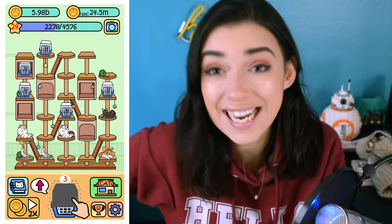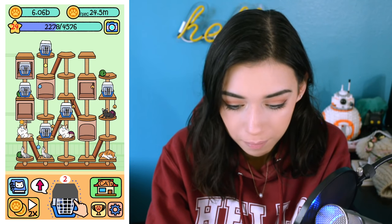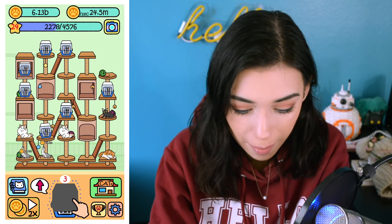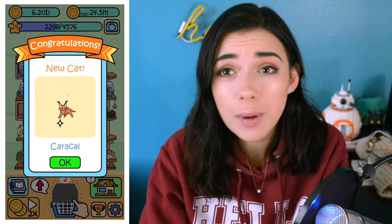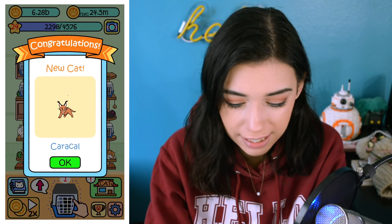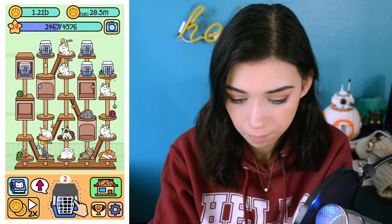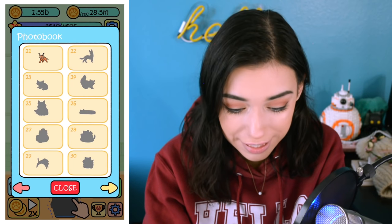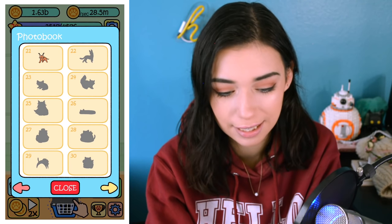I did it! We're gonna find out what the 21st cat is. Oh wow — I'm stressed. Boom. Caracal? It looks like a little bobcat baby! Ohhhh, I love it! And now I'm able to purchase Persian. I have another game I'm supposed to check out. Look at all these cats! What is this one? It's so fat! I'm so excited. I'm gonna find out.